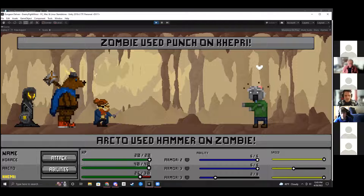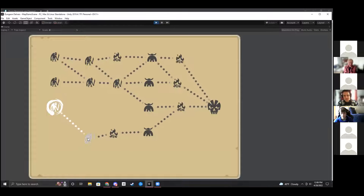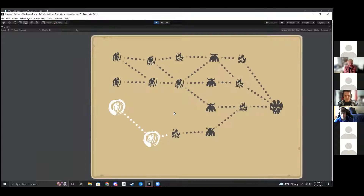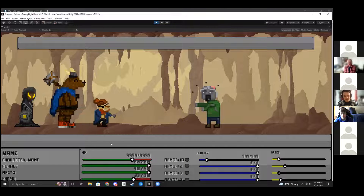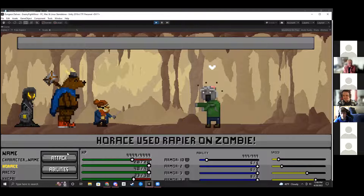Certain characters interact with the armor system more — they can temporarily increase it. You also gain ability points when you do a basic attack. Kepra gains four points per basic attack, but his basic attack is very weak. Whereas Horus doesn't gain many, but he has a fast, consistent attack. That's pretty much the basic system. This is a bug I haven't fixed — the default name appearing — it doesn't change gameplay, but it makes the UI look messy.